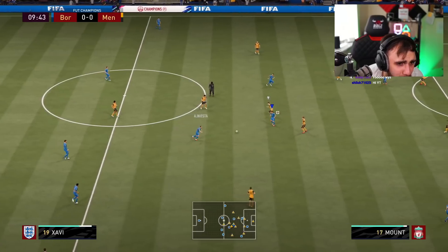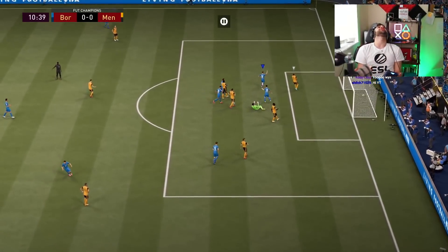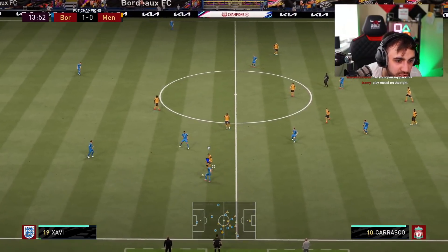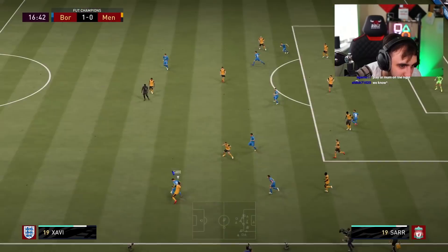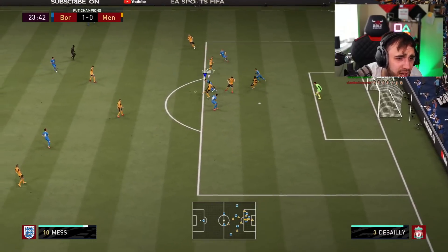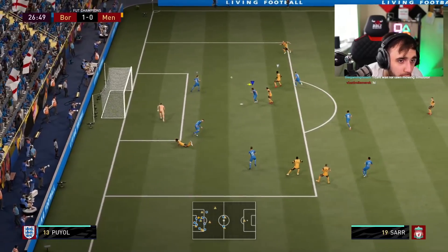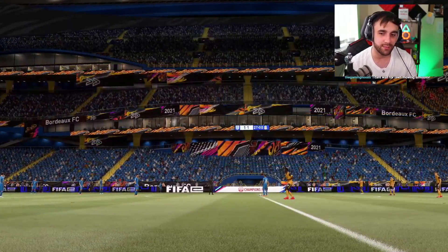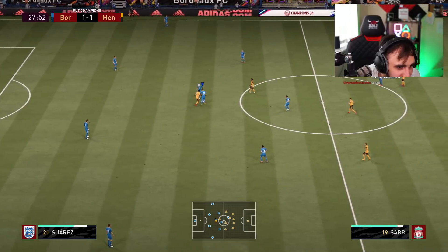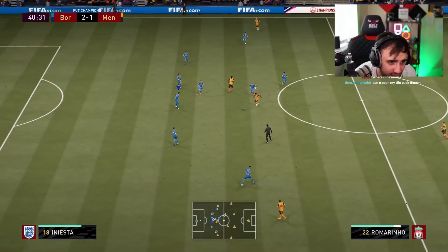Oh look at Xavi — Xavi is just the same as Iniesta but worse. Busquets — just don't give him the ball. Give it to Iniesta! Look at Xavi and Iniesta combining. Let's use Busquets the way Barca used him — he doesn't dribble, he just gets the ball and passes it straight away. Then Messi... what is his stamina? Oh, Iniesta shines! And Suarez — look how strong he is!